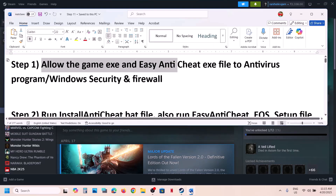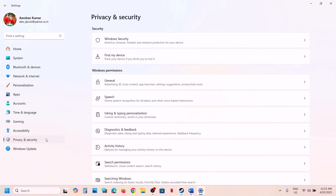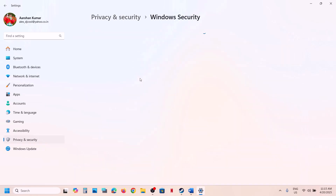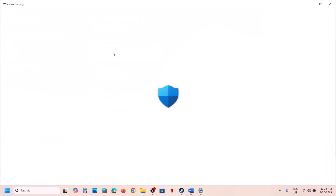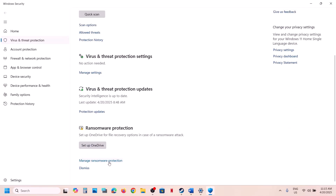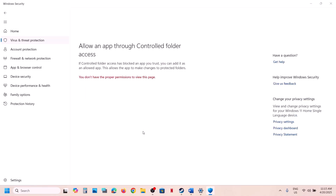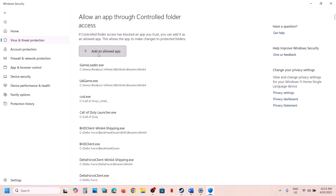If you're using Windows Security, open Windows Settings and go to Privacy and Security. If you have Windows 11, in Windows 10 click on Update and Security. Click on Windows Security, then Virus and Threat Protection. Scroll down to the bottom and click on Manage Ransomware Protection. Click on Allow an App Through Controlled Folder Access, then click Yes to allow.